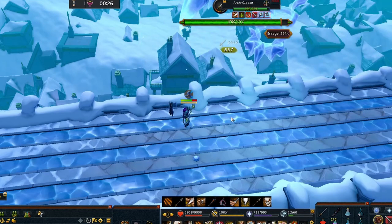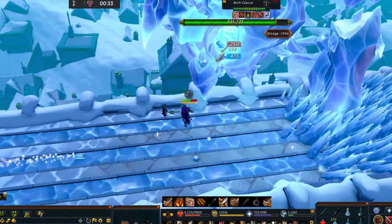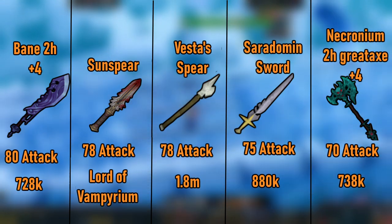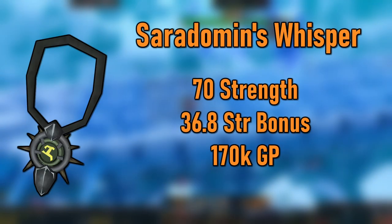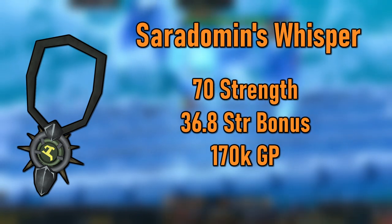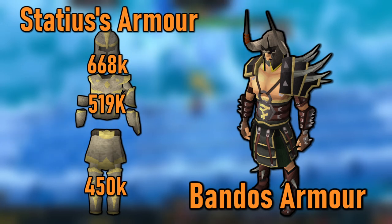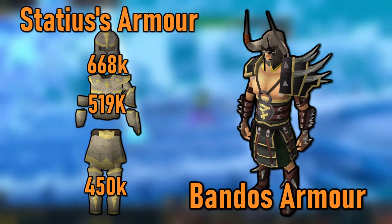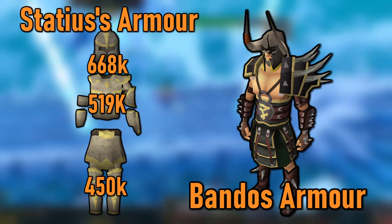Now that I've gone over the unlock order for weapons, armor, other equipment, and abilities, I'll go over my recommended overall upgrade order. Keep in mind that this isn't a definitive list — upgrade in the order that best fits the content you're doing. Starting out, pick the best weapon that you can use from the list. Next is Superior Rockshell armor at about 153k. Next, pick up a Saradomin's Whisper for 167k — the price to performance on this is way better than just about anything else from this point. Next, prioritize Statius' armor over Bandos. The three pieces of the Statius' set are tier 78 and only cost 1.6 mil, significantly less than Bandos. If you can't use Statius', get Bandos if you have Invention unlocked or stick with Rockshell otherwise. If using Statius' armor, feel free to keep using the Superior Rockshell boots and gloves for now.